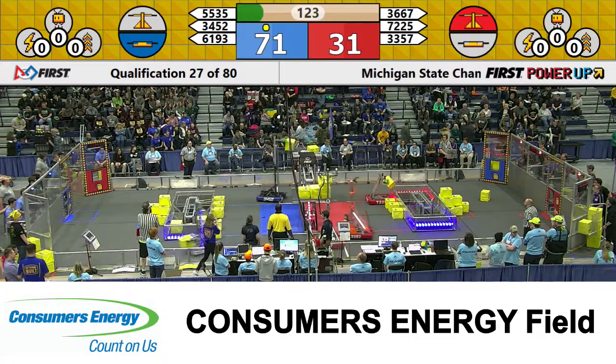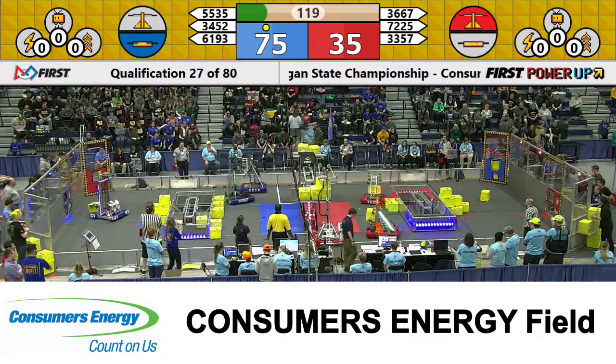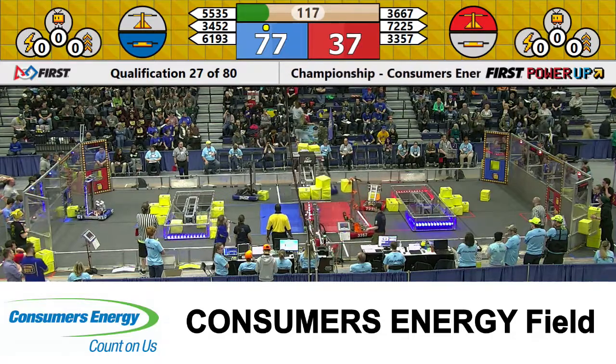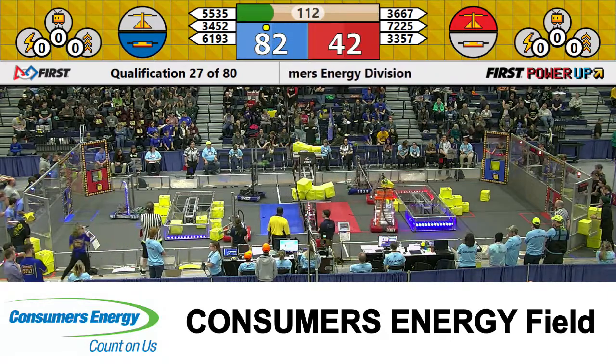Blue robots don't like that too much. Green Gineers going up, getting a cube up there. However, 3667 and 3357 are already just piling those cubes on the red side of the scale.